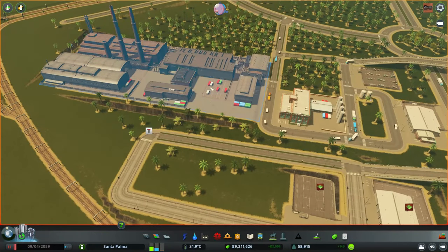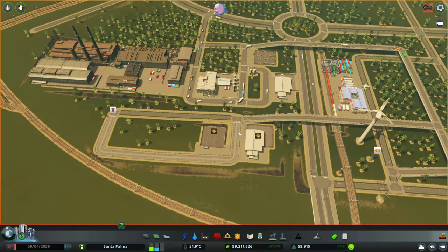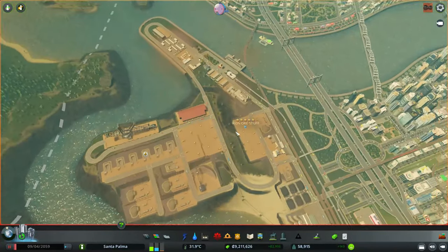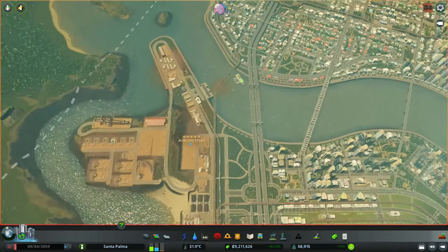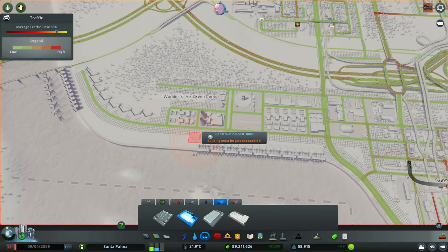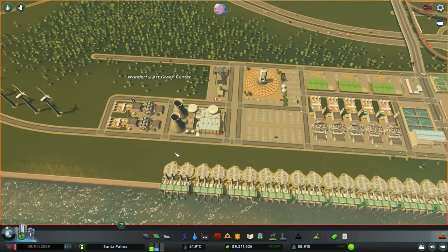I just want to pause a little bit to show you how big this is. I learned something - I thought I could select the type of goods that these storage buildings store, but only the warehouses allow me to choose. Unfortunately, there are only four types of warehouses. There's not a lot of resources, actually. Let me take a quick look because I just want the raw resources.